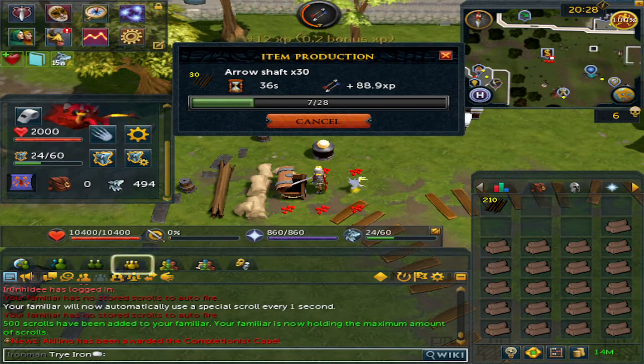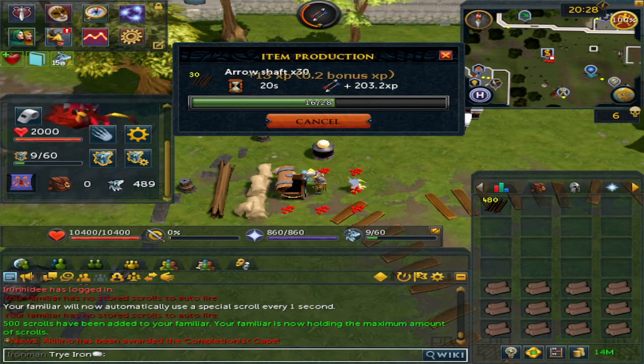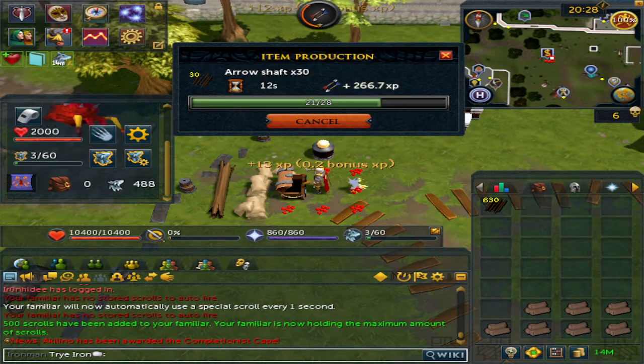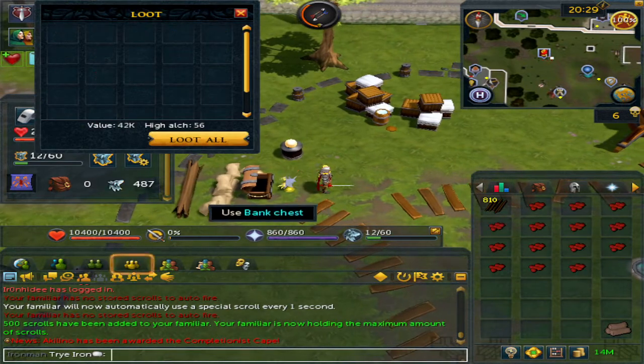As for compatible skills, you could do this with woodcutting, although you need to be relatively close to a bank and have to pick up the items. This works very well with herblore. For fishing, it only really works if you're at the Menaphos VIP area. You can also do fletching — making arrows, bows, bolts, ammunition tips — anything for fletching works perfectly.